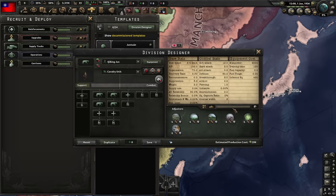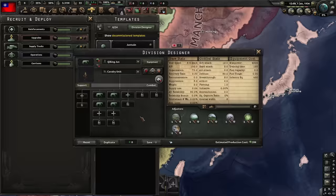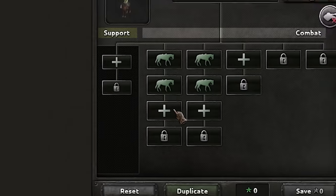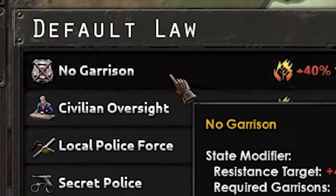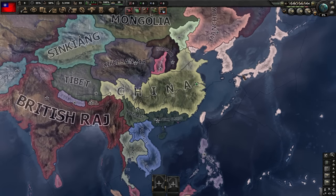I'm gonna use the standard rule where it only counts as a tank division when it's over 50% hardness and only uses tank, motorized, or mechanized battalions. I'm allowed to use support however I want — that doesn't count. We're not using garrison at all, but just to be safe — no garrison, we don't have tanks. And now with everything out of the way, let's start.